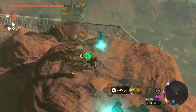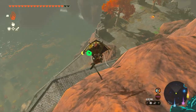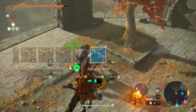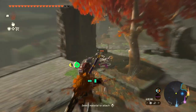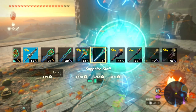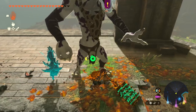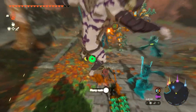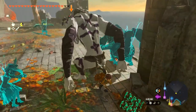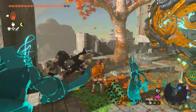Spotting some monsters near Tarrytown — switching to a more powerful weapon and gliding down to fight. Using the Flux Core 3 Smasher, even though it's slower, we dodge and swing effectively. Making quick work of the enemies despite the slower weapon — a near miss but we take advantage and defeat them. Collecting drops and moving toward the next destination.